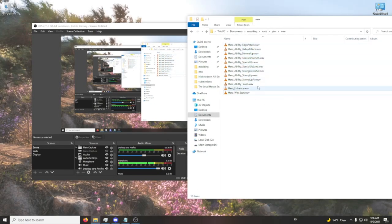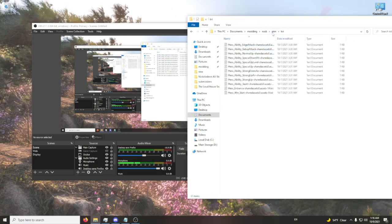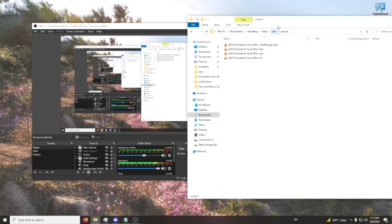I organize mine with a few different folders — I create a new 'source' and 'text' folder. We'll use text later. 'Sources' is essentially where I got the audio from.